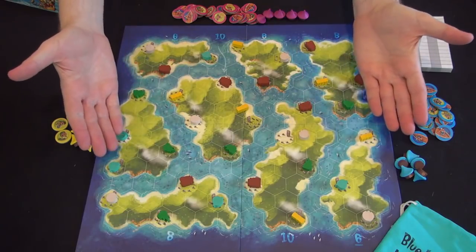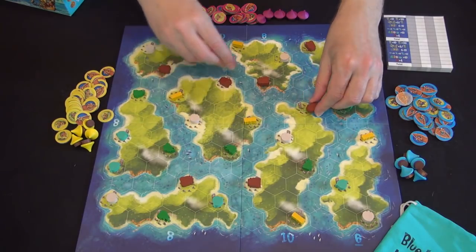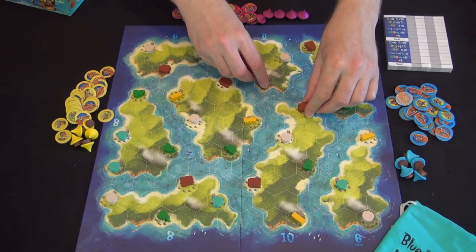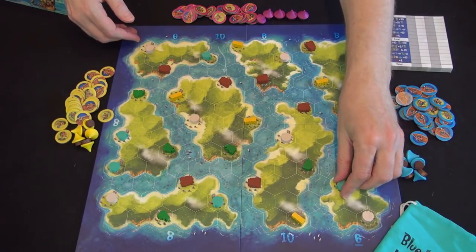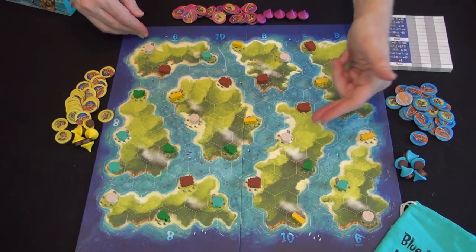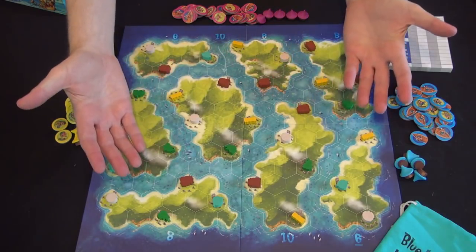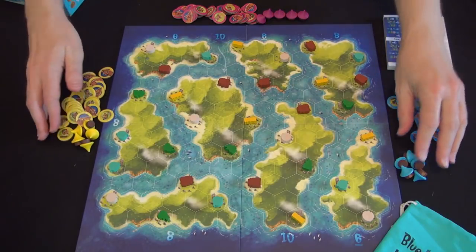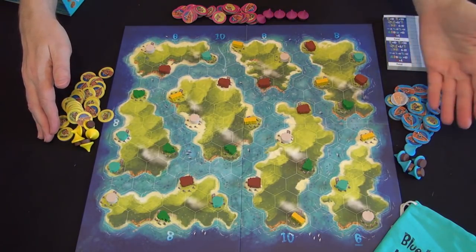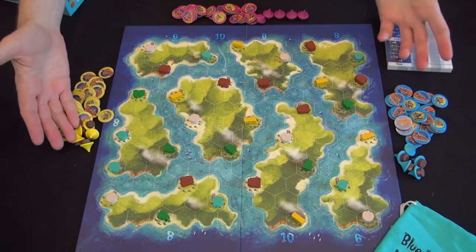Here's the game board for Blue Lagoon set up for play, regardless of player count, with resources and statuettes occupying the stone circles on the game board. We have four types of resources: pitchers of water, bamboo, precious gemstones, and coconuts. You have statuettes as well, and these are what players are going to try to claim during the game. Each player starts with a supply of five villages and 20 to 30 settler or sailor tokens depending on the player count.